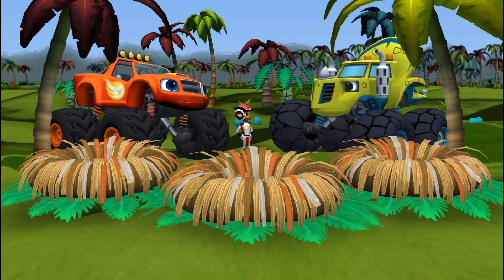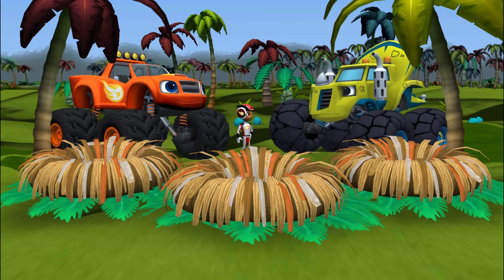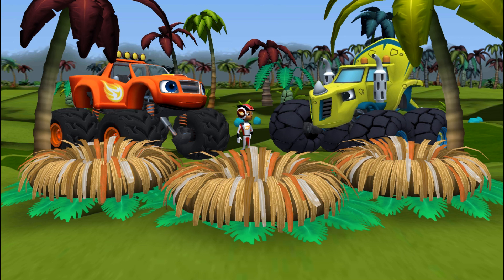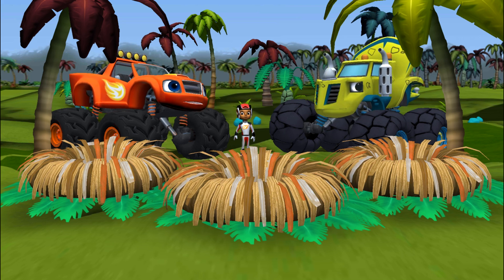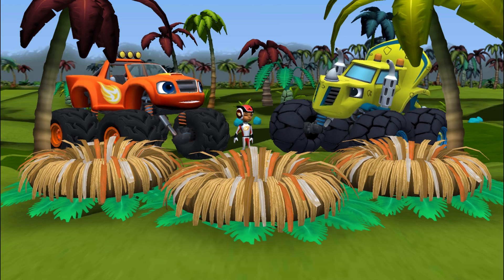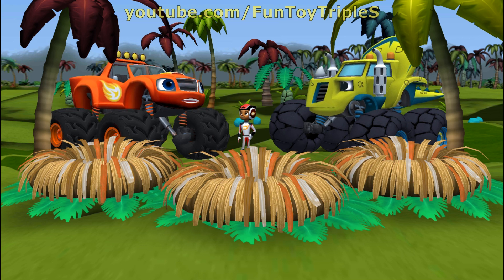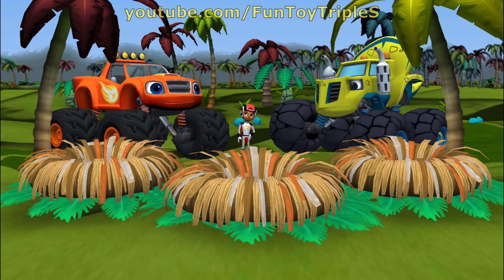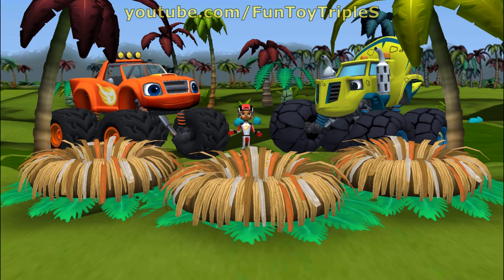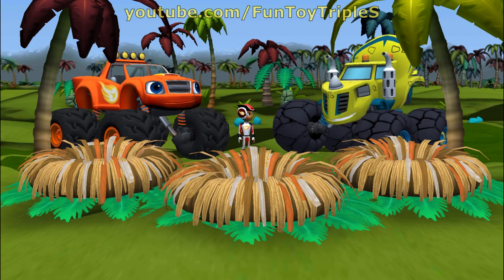Hi Zeg! Hey, what's wrong big guy? Hi AJ! Hi Blaze! Zeg have big dino problem — baby dino eggs missing from nest. They must have rolled away. Zeg need to rescue those dino eggs quick! Sounds like you could use some help. Will you help us find all the dino eggs? And don't forget to keep an eye out for cool hidden prehistoric gems — we should grab them for Zeg's collection. Zeg love pretty sparkly gems!